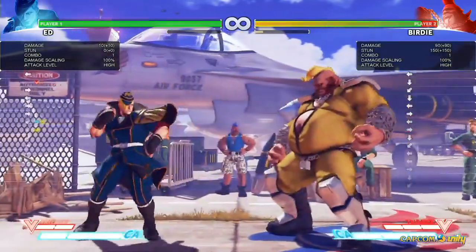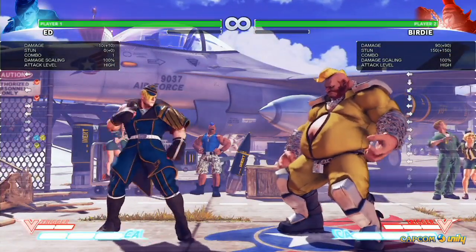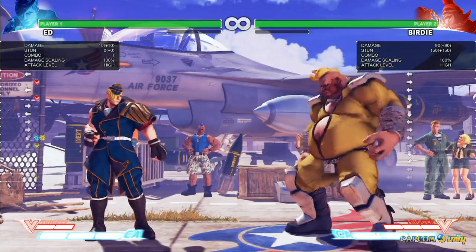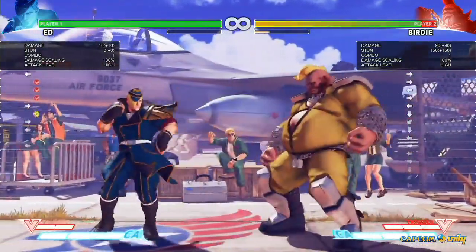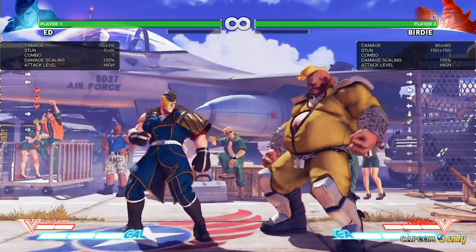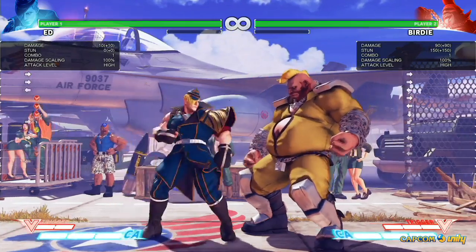And then his stand roundhouse goes over low attacks and can crush counter. It doesn't send the opponent flying away like Urien, where he hits you with a crush counter heavy kick and knocks you away. Does he travel forward when he does it? He travels forward a little bit. So the opponent will stay there, giving you that small crush counter combo. And depending on how much meter you have, you can kind of open up the door for more damage.